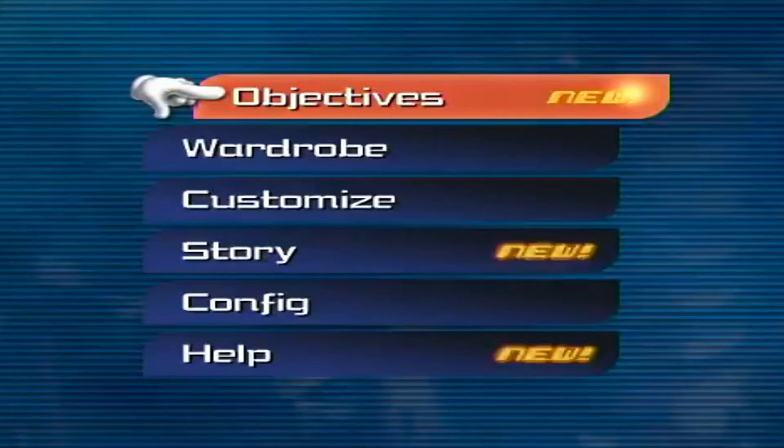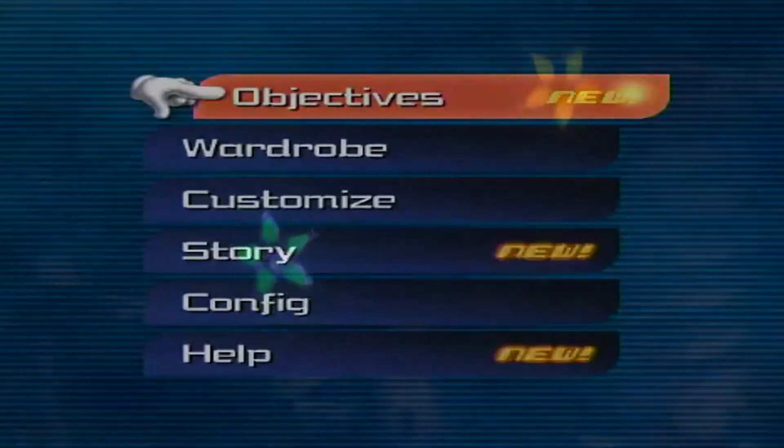In the menus we see an option called Objectives. This is actually a new addition to the menus and it may imply there is more to do than just progressively work our way to the end of 0.2. This could also mean things like new special enemies, potentially time attacks, and survival objectives — plenty of good stuff to make the game feel longer than it actually is. So maybe this is how we will get our hands on these new customization items.